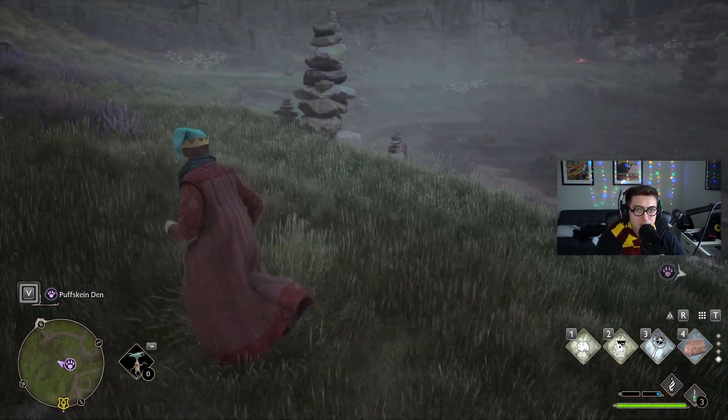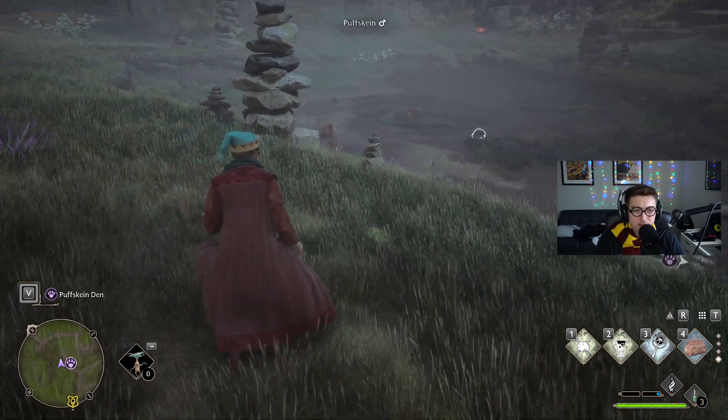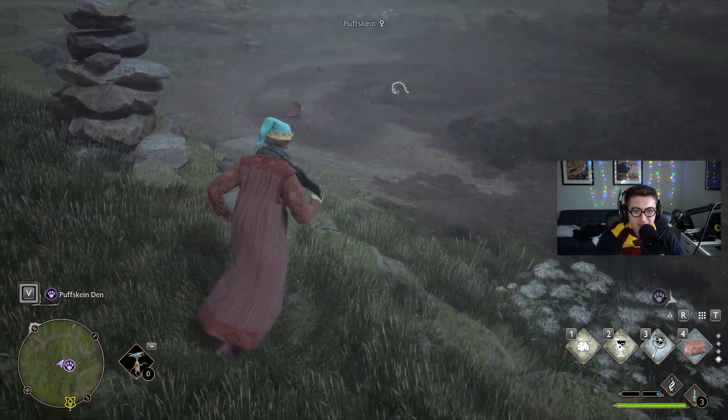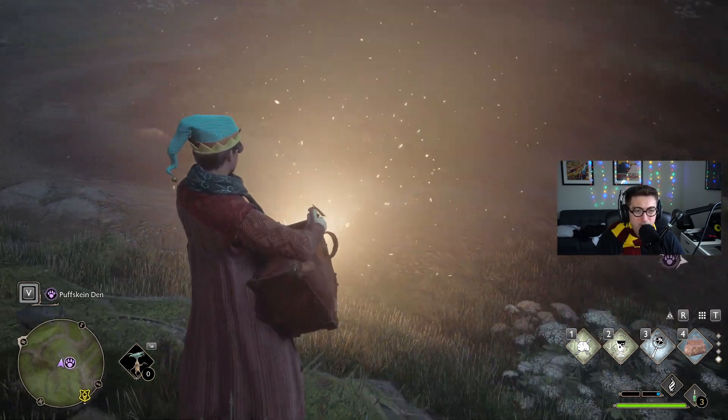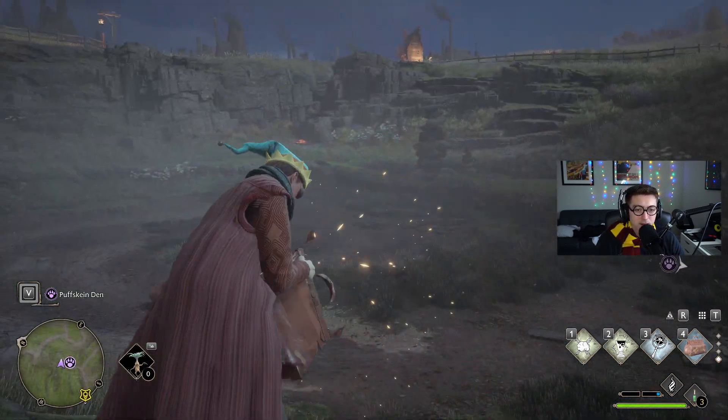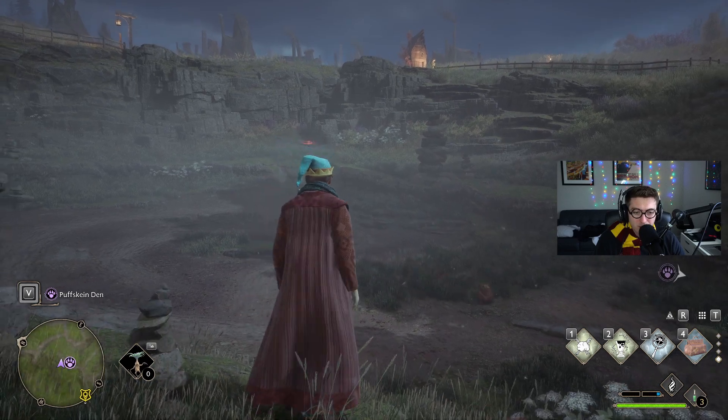What you're going to want to do is sneak up on these things pretty carefully so you don't startle them. I choose Puffskins because they're the easiest to catch, and all beasts really get the same amount when you sell them. Just go through here and try to catch as many of these things as you possibly can.